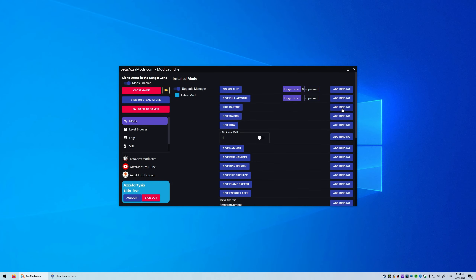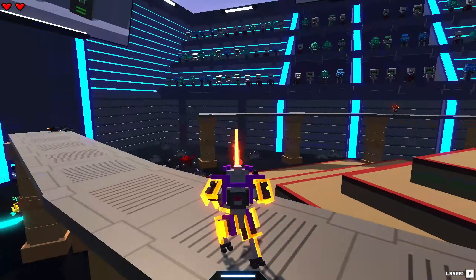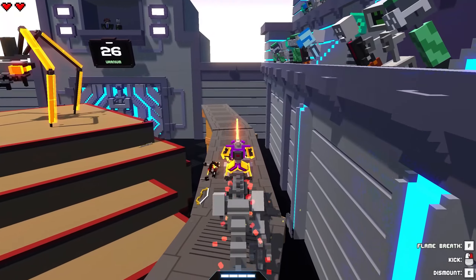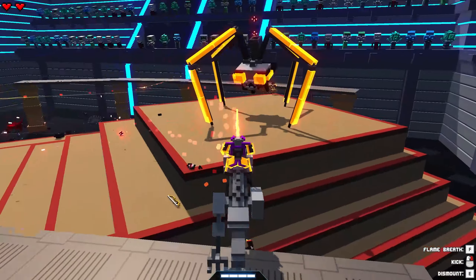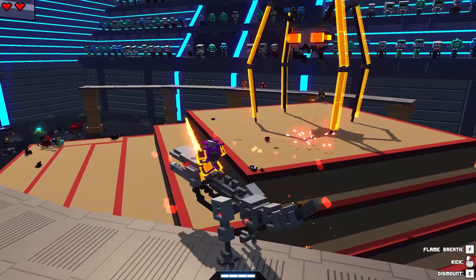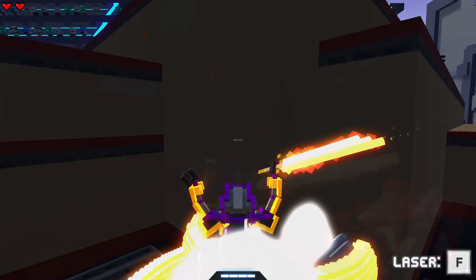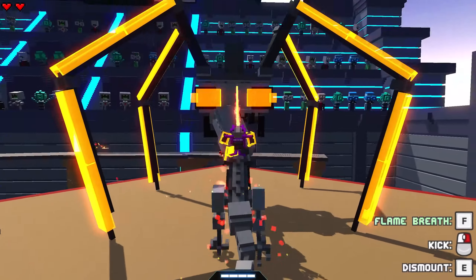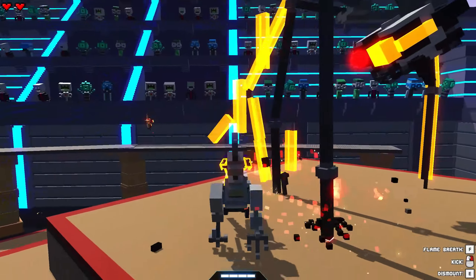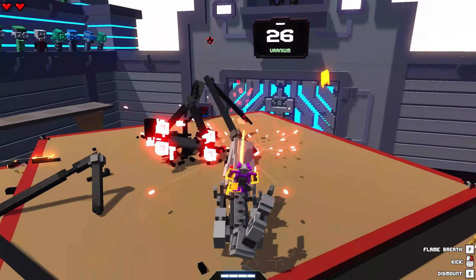Another option is called ride raptor — I'm gonna trigger this with R, R for raptor. There we go, we have a raptor now. You can see down the bottom right there are some controls: I can right-click for a spin kick, and I can press F for good old fashioned flame breath. I did get knocked off the edge but we can go straight back up, press R again, and I can burn this guy with flame breath. Flame breath is really good — and the spider's down.